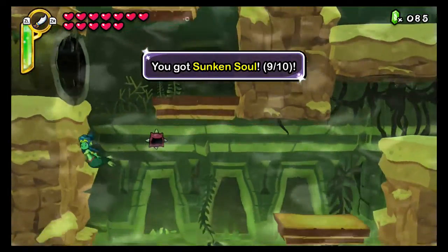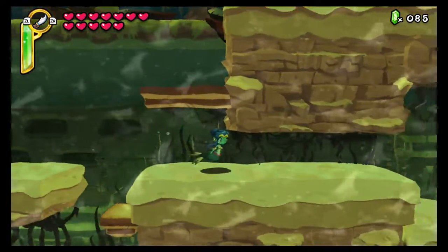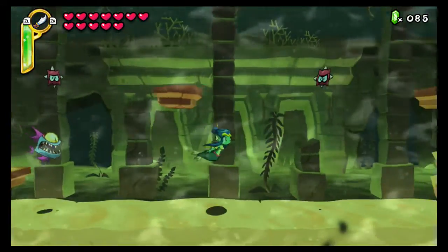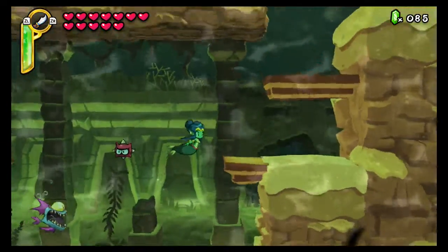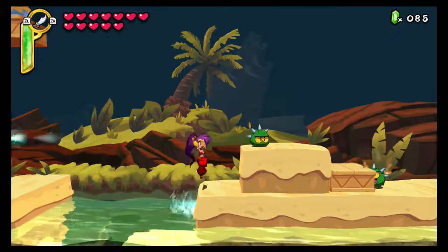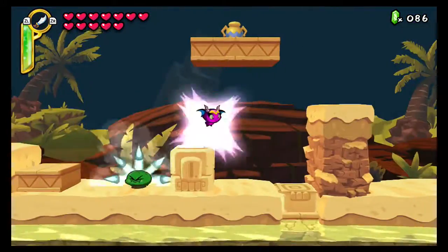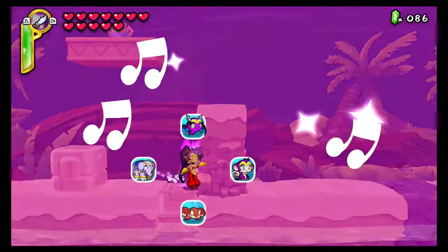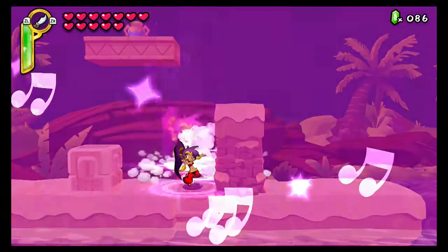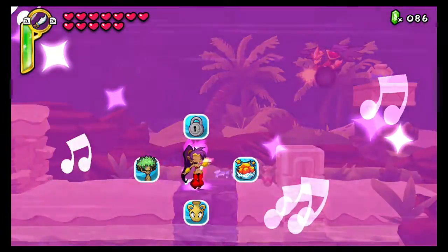And there's a sunken soul, so that's nine out of ten sunken souls — we're making a bunch of progress. I believe the sunken souls are also needed for 100% completion. So we don't need the bat for this. I don't really like the bat too much anyway because the heartbeat is just superior in every way, though it does just fly in one straight line.